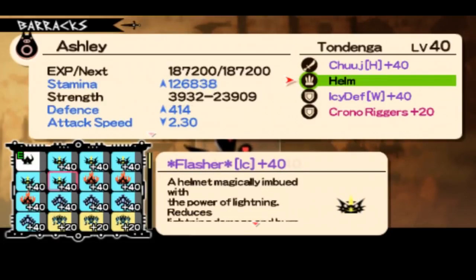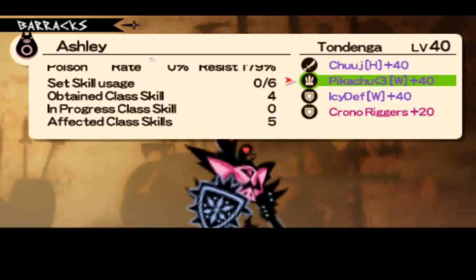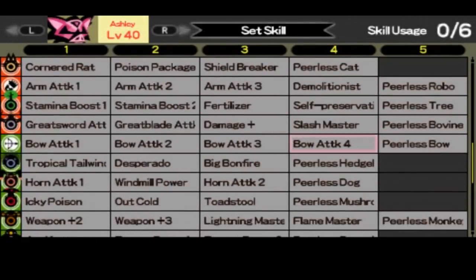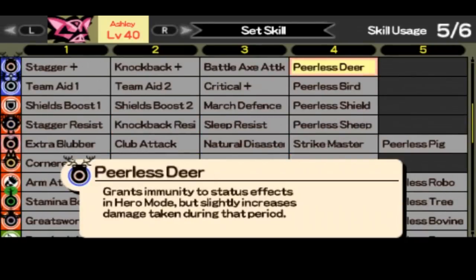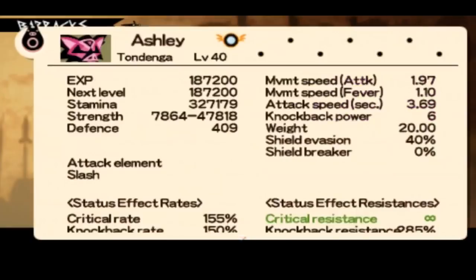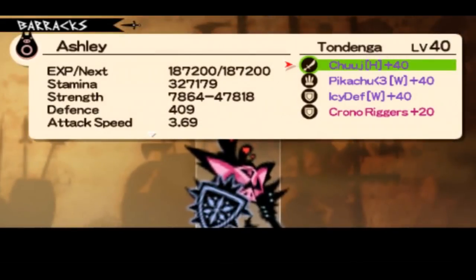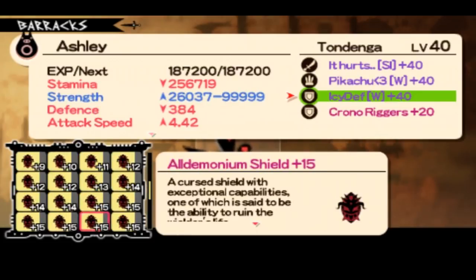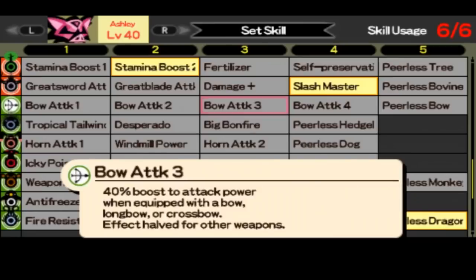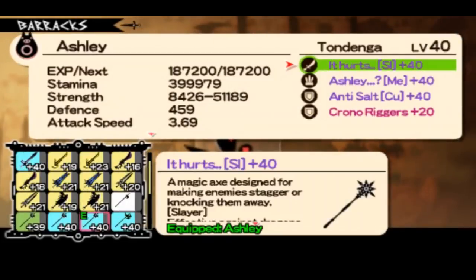I'm going to show you a versus set instead of a Libera set. After that, I'm going to show you the set I'm using for the Svel, the Isalari, the Alarv, and the Frocher. Here's my setup for versus — I'm not really using Dengal in versus because it's a brainless champion for me, like Garen in League of Legends, just spinning to win. With better type of weapons and enchants, you have almost 400k HP and a decent amount of damage.